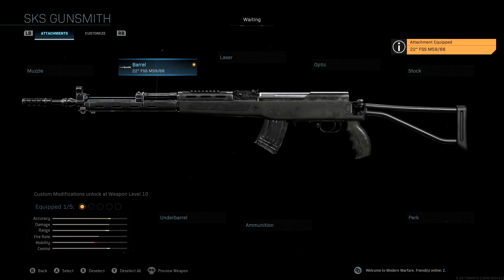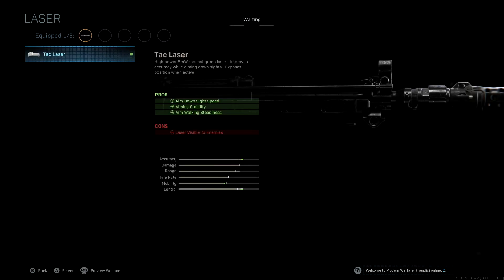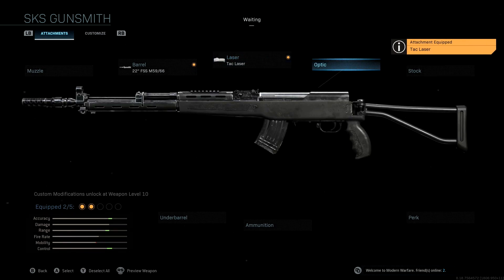The laser we're using is the tack laser. The original blueprint called for this — I thought it was kind of unnecessary, but overall it's nice to have those stat boosts. The real reason we're running the tack laser is to get the pros. The laser itself isn't very useful, but having aim down sight speed, aiming stability, and aim walking steadiness is always fantastic. Because we have an extra attachment slot and don't really need it elsewhere, it's important to boost those mobility-related pros so we're not as slow with this weapon.